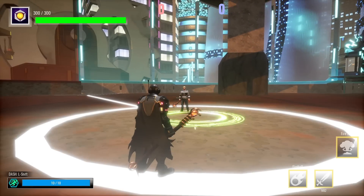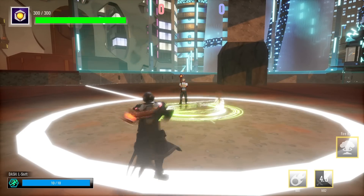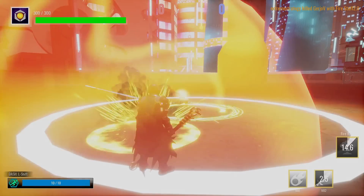Next up is the Fire Staff. If you left-click, you will shoot a Fireball. If you right-click, you shoot a Fire Blast. And if you press R, you will bring down a Meteor Storm onto your opponent's head.